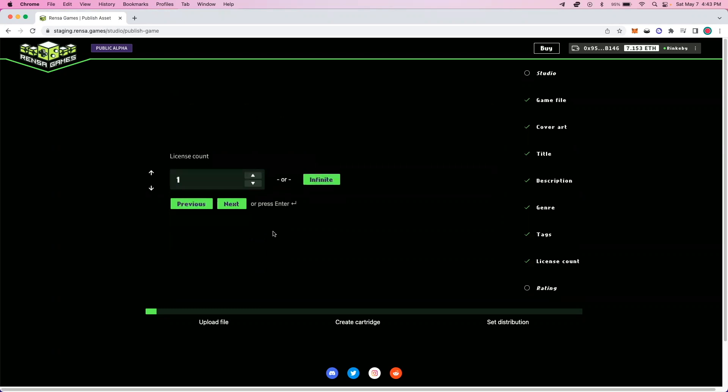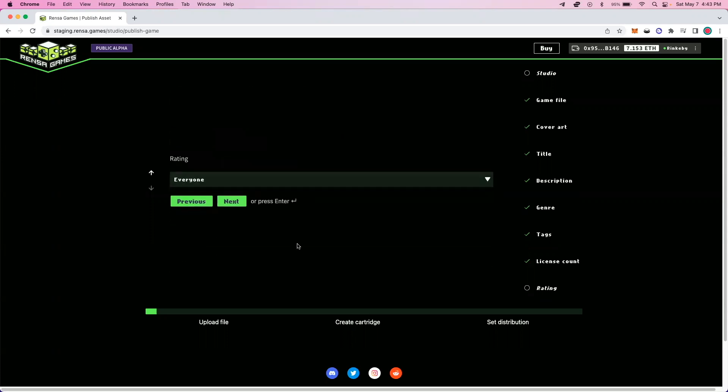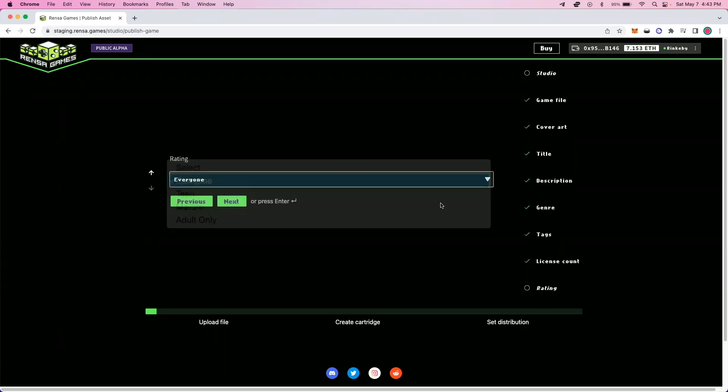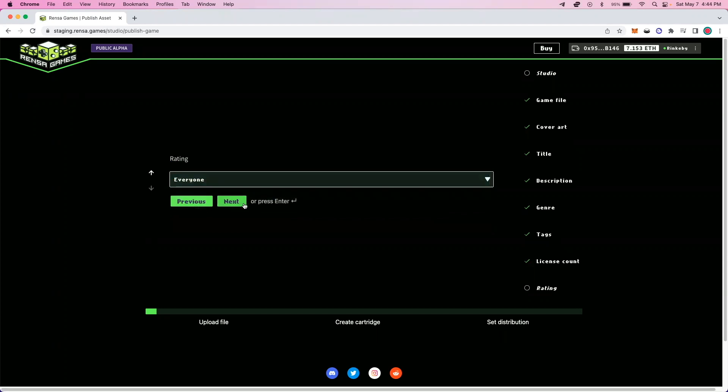I also have the option here to set a number of game-licensed tokens that will be available in the store to players. This can be a small number if you want your game to be a scarce digital object — this could be one or maybe 10. It could also be 10 billion. For ease of use now, we'll go with 1,000, and I'll click next, and set the rating as everybody. We have our own opt-in system here. This is a game that everyone can play, and we'll set it as such.